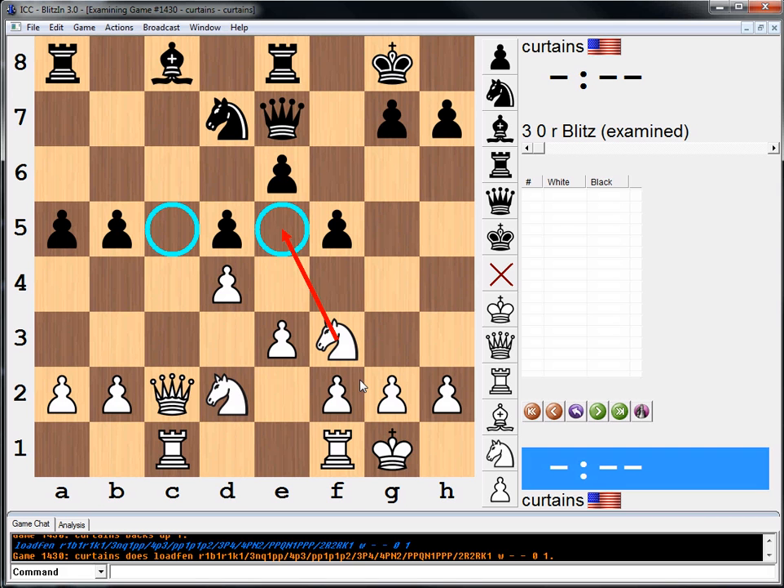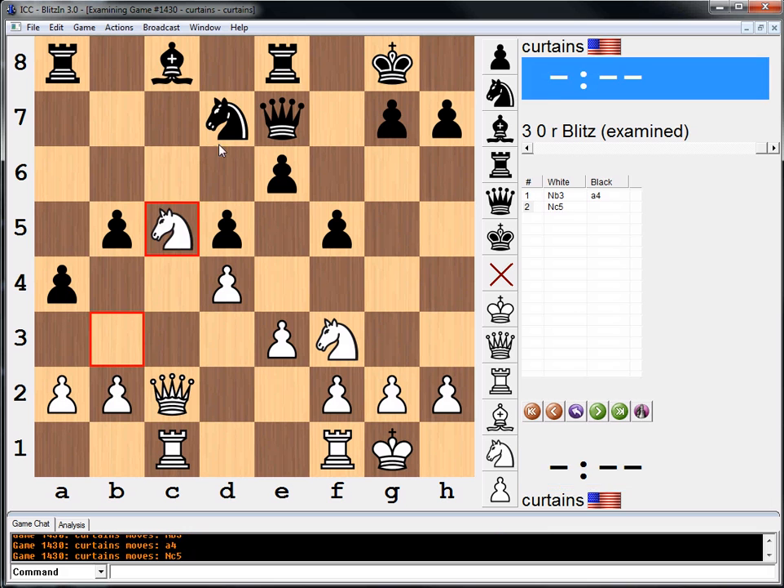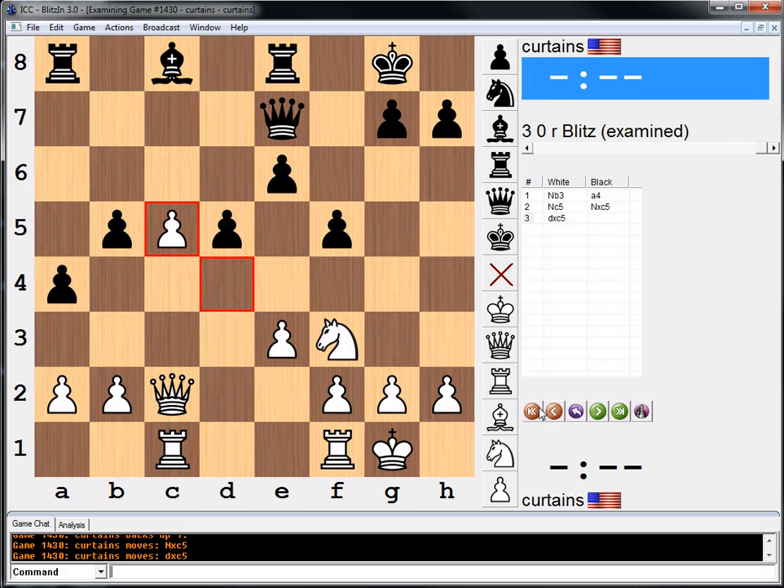Plan B is creating a passed pawn. The idea here is he wants to go knight on b to c5, but after knight takes, he wants to go pawn takes in order to create a passed pawn on c5. To clarify: one line is to take with the queen, the other idea is take with the pawn and create a passed pawn.